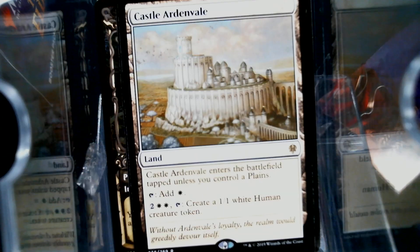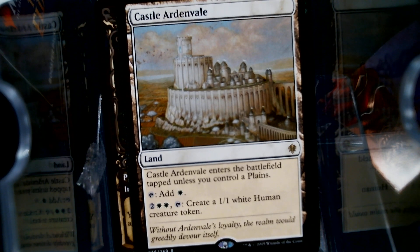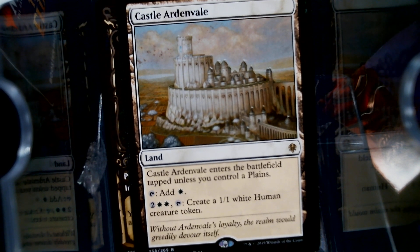We have Castle Ardenvale — the place where the King and Queen live. I know you're about tired of the comparisons to Kjeldoran Outpost. I mean, it was so hard — we had to call it the Dude Ranch. But this is really strong.